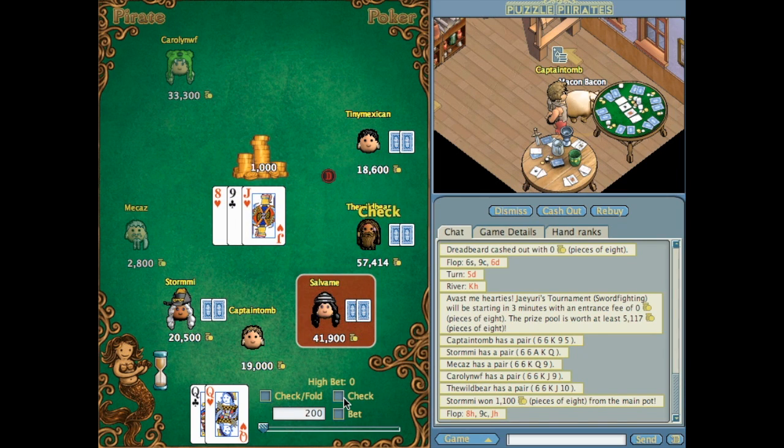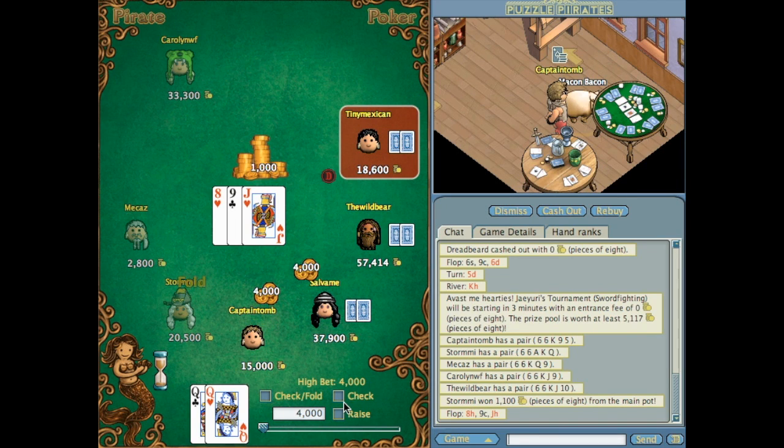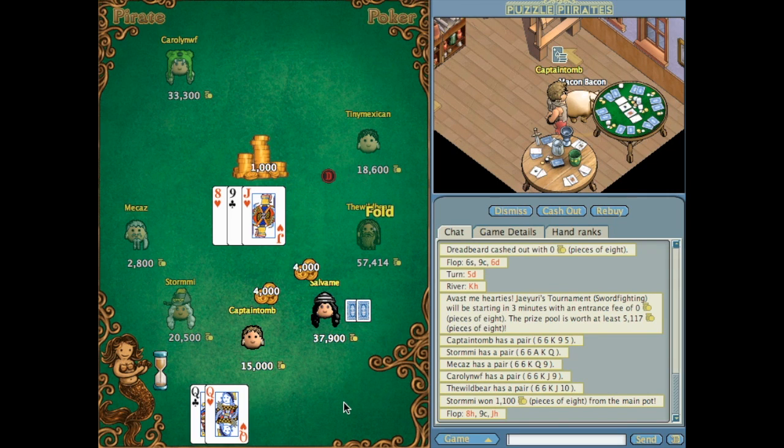I've got two of the queens that would fill out the straight and she bets strong with 4,000. Because I'd just started I went with that because 4,000 isn't a lot to me, so I thought I'd keep going because the chances are she hasn't got the straight as of yet and she might be chasing the flush.